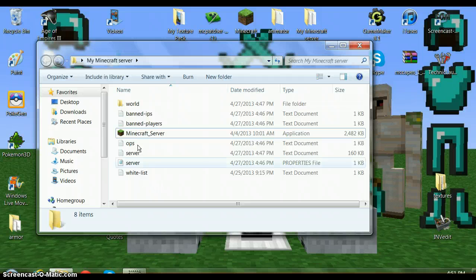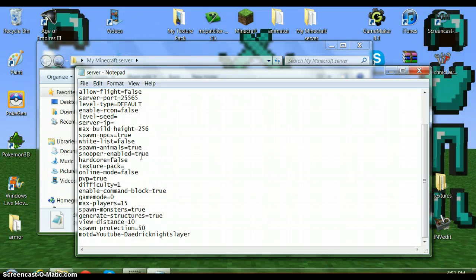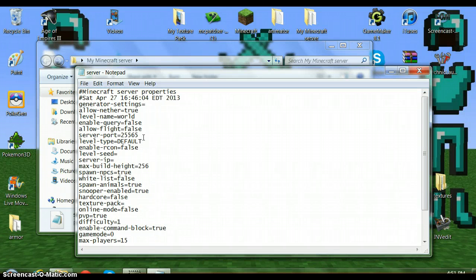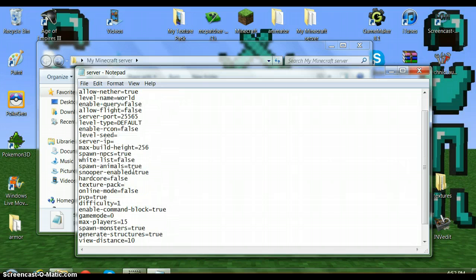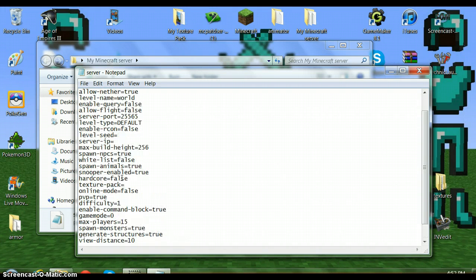Open your folder again. Before you get the server up and join, you'll have to edit the server properties file. You can change a lot of things in there. One important warning: do not mess with the server port, and do not type anything into the server IP field. Leave those alone. Scroll down and find 'online-mode' — it's right underneath texture-pack.